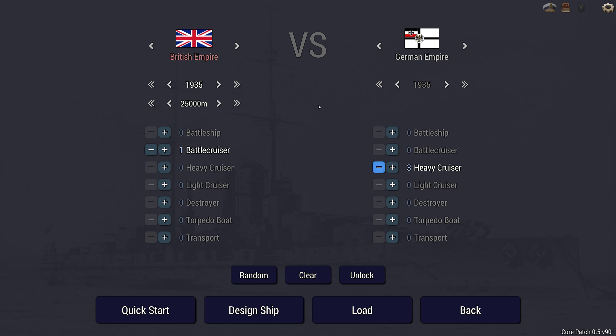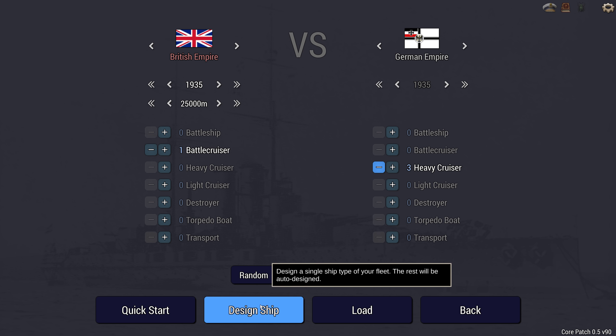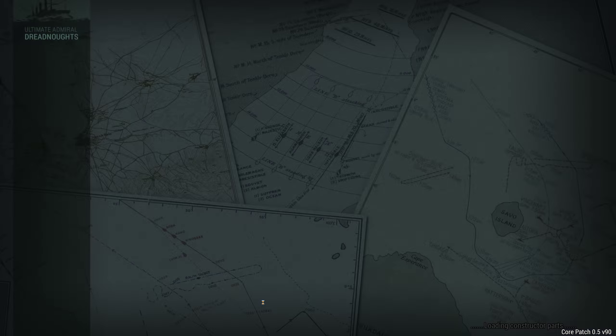Hello, Brother Munro here. Welcome back to Ultimate Admiral Dreadnoughts. Today I have actually already built the ship, and Patreons of mine will already be familiar with it. It is a Falkland class, aka British Alaska class large cruiser.